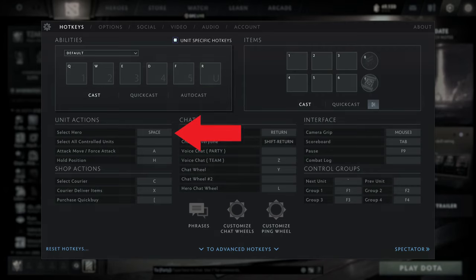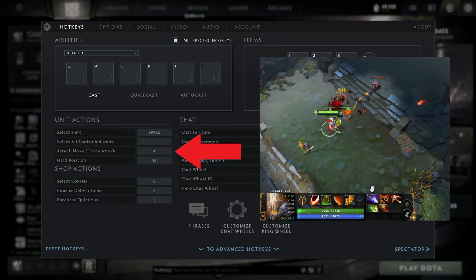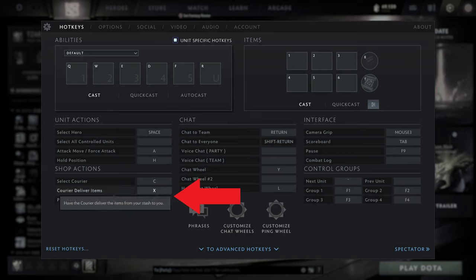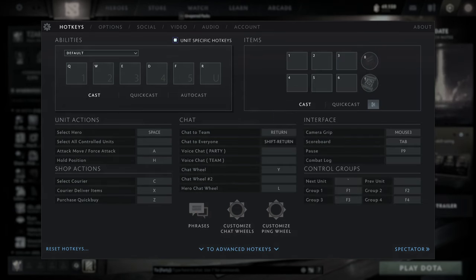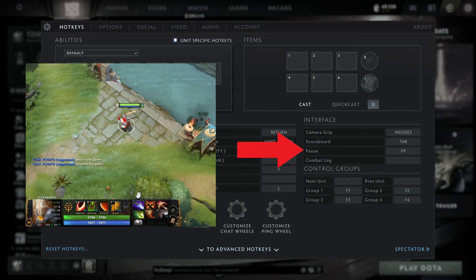Set this to your preferred center camera on champion hotkey — probably spacebar. Attack move, very important. You can use this for late game farming, as well as to help you deny creeps. Set purchase quick buy to Z and courier deliver items to X. You can then spam Z and press X for quick and low effort item shopping and courier management. If you prefer using the camera grip to edge pan, that's over here. Set up the game pause hotkey.